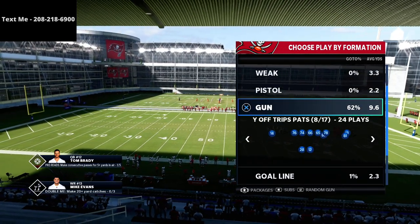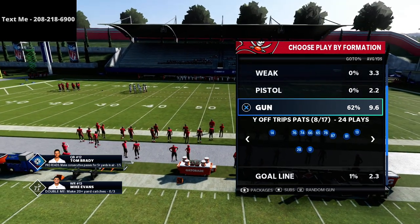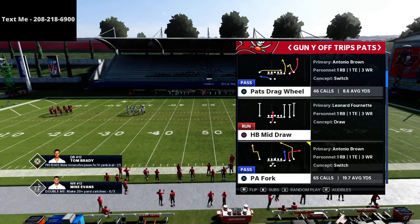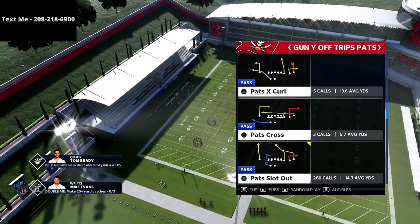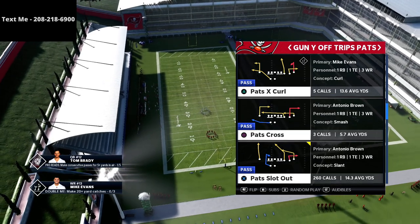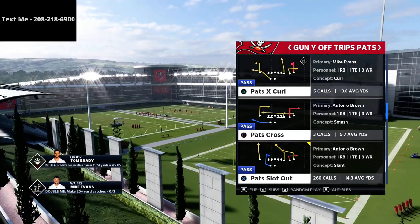If you want to get my Why Off Trips Pats or U-Trips Offensive Guide, I'm going to leave a link to that down in the description. It's a great offense — very simple to run and very effective at the same time. In this video, we're going to be talking specifically about man coverage and how you can really do some damage to it by using one of my favorite passing plays in the game.